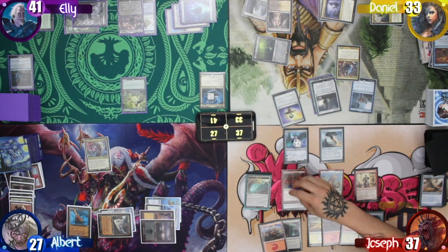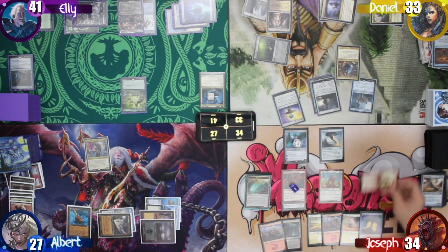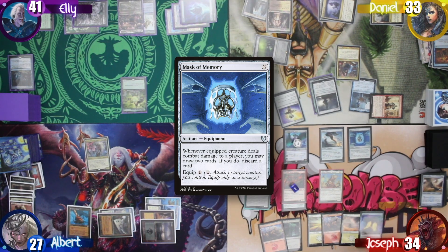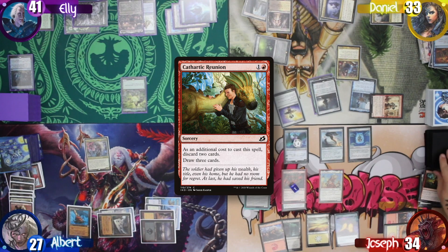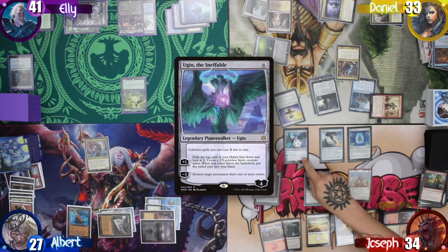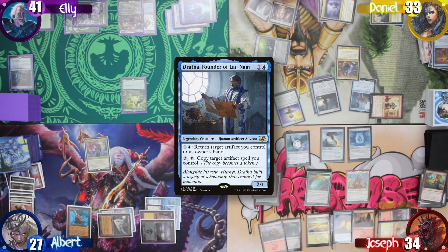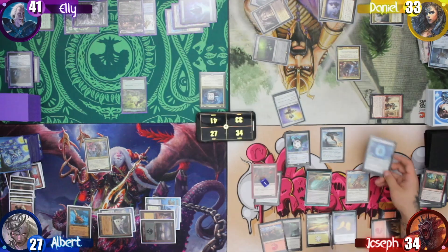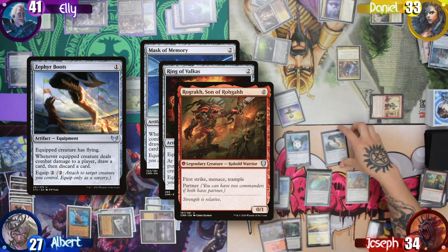Joseph starts his turn, once again losing the Mana Crypt roll, and takes another 3 life. Joseph then activates the Defector and passes it back to Daniel, drawing two cards. He then casts a free Mask of Memory. Next, he pays two mana to cast a Cathartic Reunion, discarding two cards and drawing three. He then plays a land for turn. After that, he ticks down Ugin again to destroy Drafna. In response, Daniel activates it to bounce the Hell Vault back to his hand, exiling Ellie's creature forever.